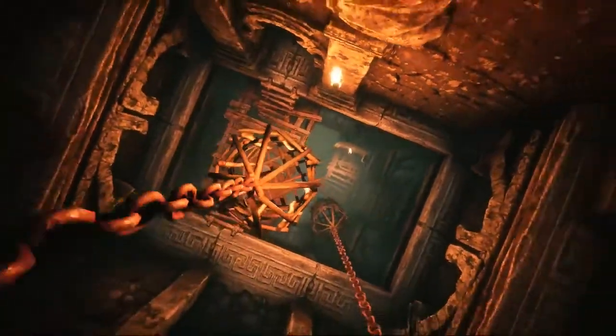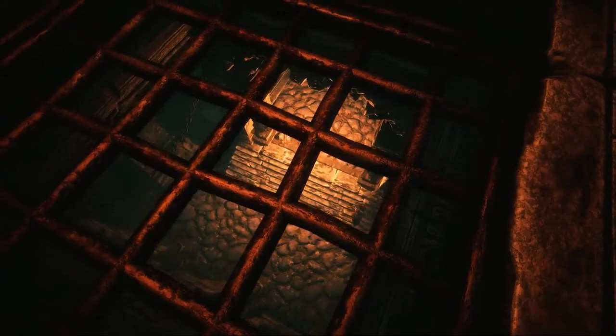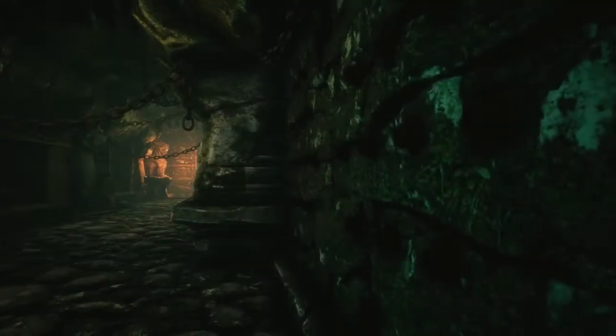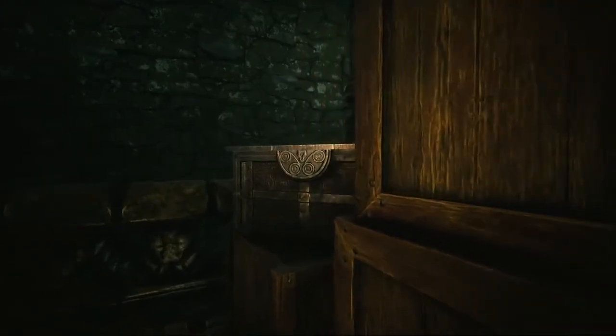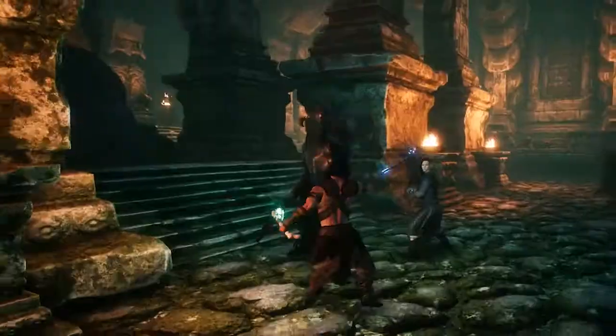In addition to the Temple of Frost, there's another multi-level dungeon known simply as the Black Keep. In the halls of the Black Keep, you will encounter traps, tricks, treasures, and finally Tyros, the Deathbringer.